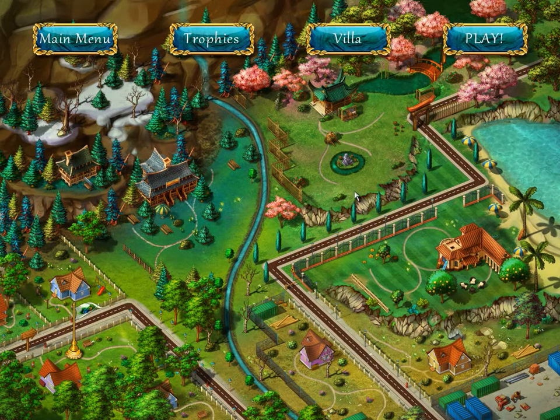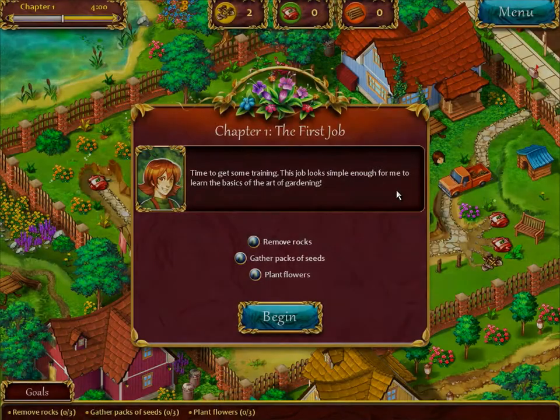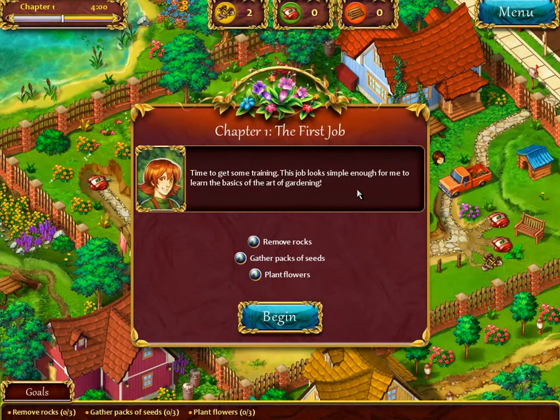And thus begins our journey into extreme gardening. We are going to garden our way out of this terrible situation. So we start here with the tutorial. I've played a little bit of this game, so I'm going to skip a bunch of stuff. Let us play Gardens Incorporated. Alright, time to get some training on. So these are our goals. Our goals show down here: remove rocks, gather packs of seeds, and plant flowers. Begin.